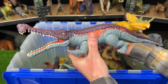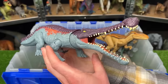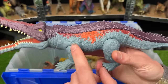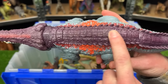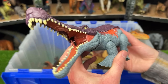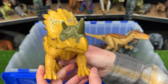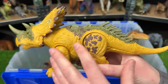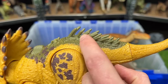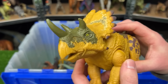Next is the Primal Attack Sarkosuchus versus the Dino Tracker's Regalis Ceratops. The Sarkosuchus is intense-looking, close to a modern crocodile, with bright orange and red, dark purple on top, and light blue body — tail controls the jaw. The Regalis Ceratops has a much brighter yellow body with purple and green, tons of super tall spikes on its back, and a single action button for attack and sound effects.